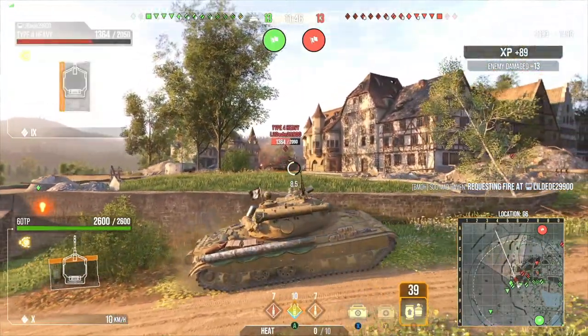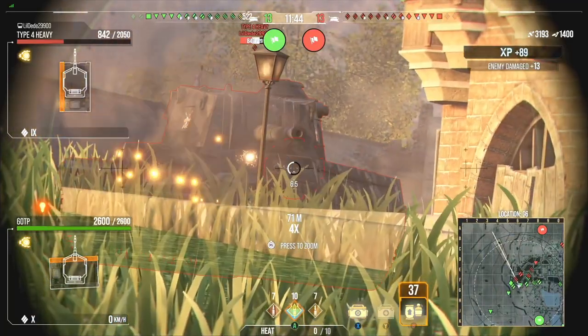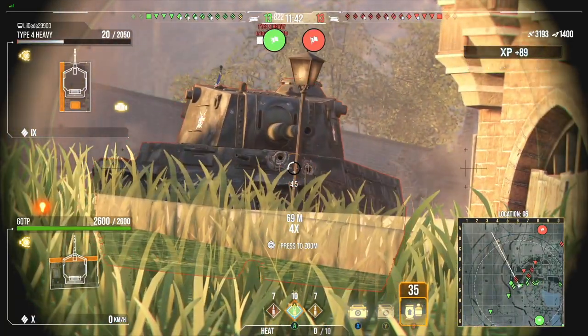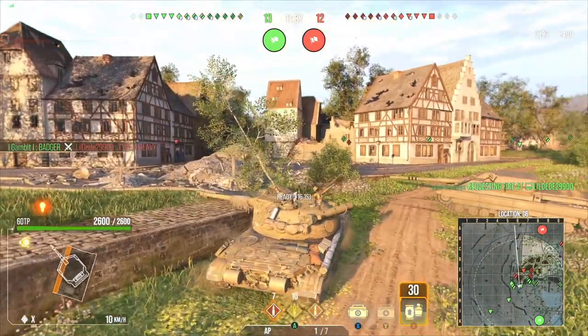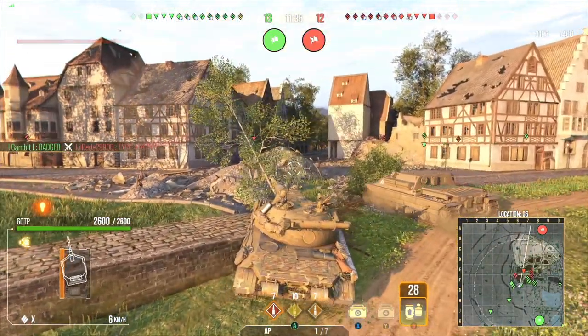Right there, I decided to focus on the side cheeks — because if you hit the side cheeks, that's where the ammo racks are located inside Type 4s. I'm going to be loading in the HE real quick. And there we go, the Badger taking down the Type 4.